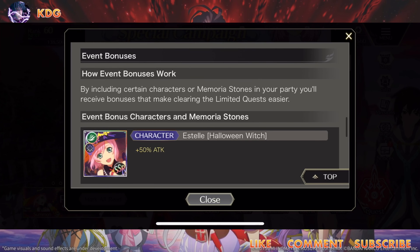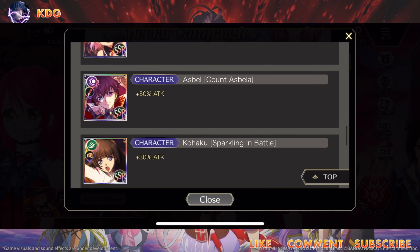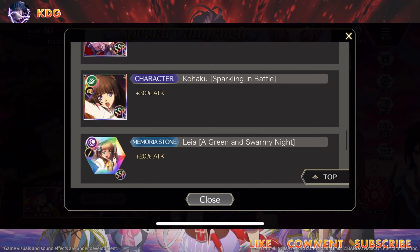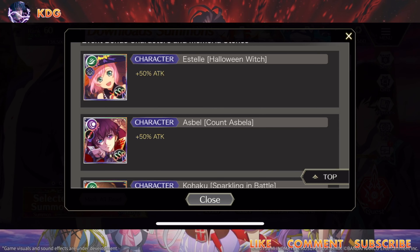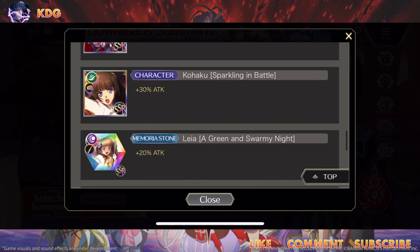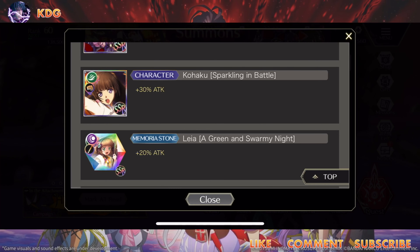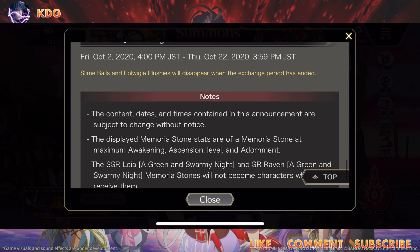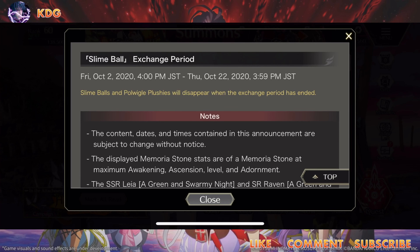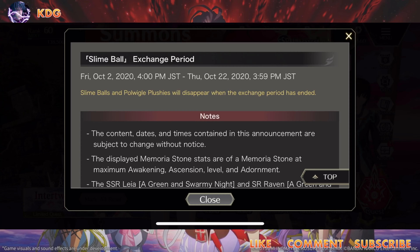Characters here will be getting an extra 50 attack boost as well as a stub. Same thing with Kohaku - if you already have her. The exchange period runs from Friday October 2nd through October 22nd, so you have a couple of extra days after the event ends if you didn't get a chance to use all of your points.